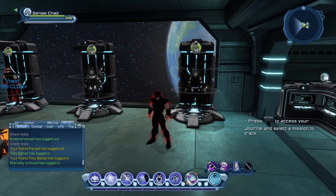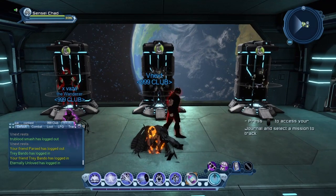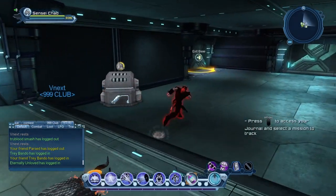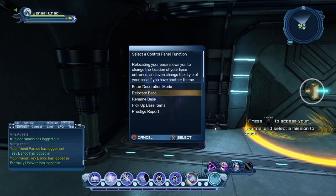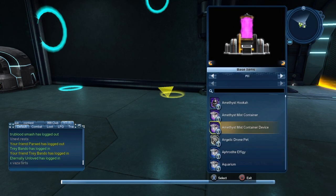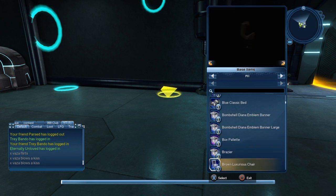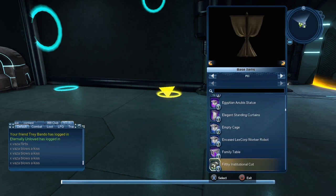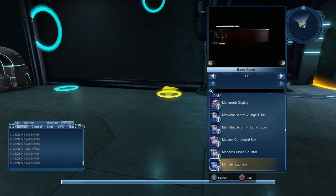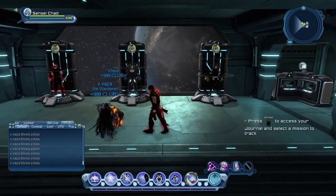I should have mentioned this earlier, but once you actually purchase the armory, come to your base and enter Decoration Mode. Click Square on the floor anywhere on the circle, find the armory in the menu, and lay it down just like that. I have a lot of base items, but that's pretty much how you place it.